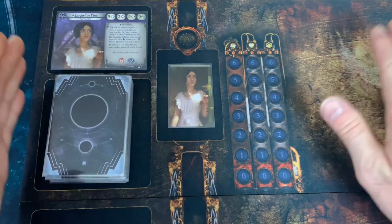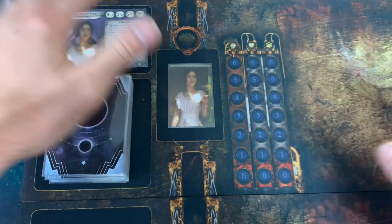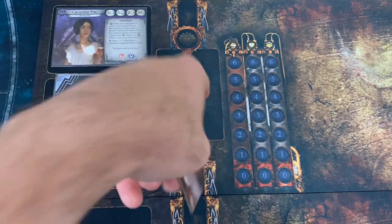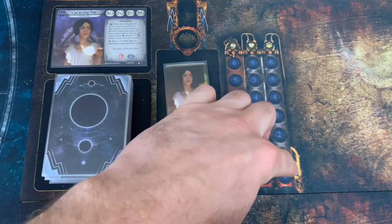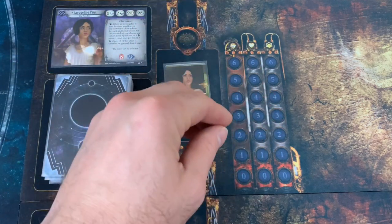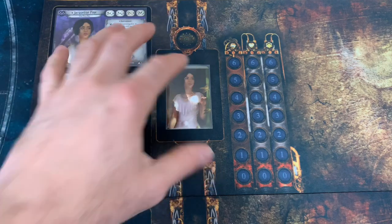Just to tell people, this is not an Arkham Horror playmat — this is actually for Machina Arcana, but I use it for Arkham Horror because it holds cards really nicely. I put the investigator card right here and any monsters we're engaged with I go ahead and throw right there, so we know who they're engaged with. I do run my sanity, health, and resources up these paths, but sometimes I just pile on the tokens because it's cool to see a bunch of tokens on your cards.